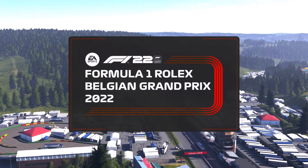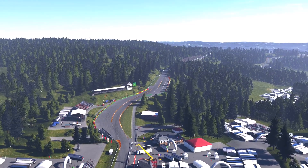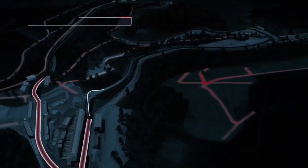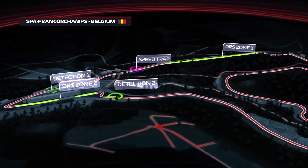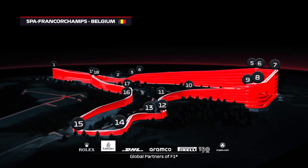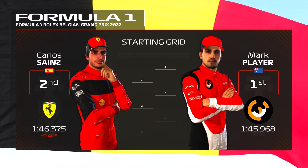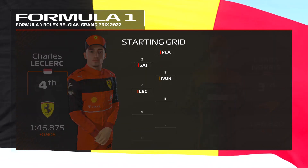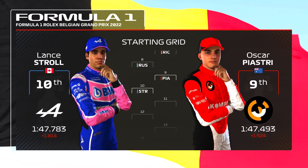We're in Belgium once again for today's round of the Formula One World Championship. It's a race that the great Ayrton Senna won six times, and in 2019 Charles Leclerc became the first driver to take their maiden win here since Michael Schumacher back in 1992. The scientist lines up on pole position and a very happy Carlos Sainz will start second. We have Norris, Leclerc, Sergio Perez, Hamilton, Ricciardo, Russell, Oscar Piastri, and Lance Stroll behind them.